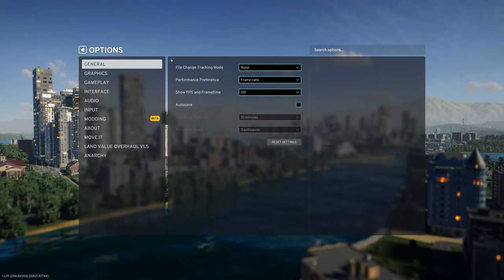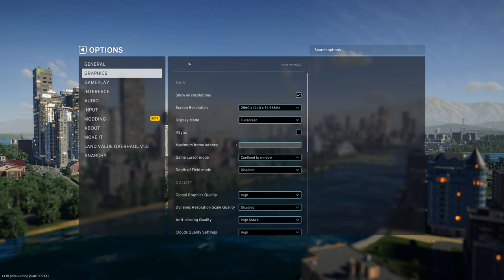Maybe it will become noticeable with a bigger city. In the Graphics tab, I recommend display mode full screen — it's always the best performance option. You can check vSync if you like; it's mostly personal preference, but I recommend using it. Maximum frame latency is a very important setting — set it to 3. It will increase your GPU usage, but you will get more FPS and less stuttering.